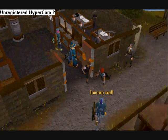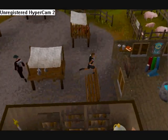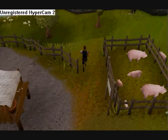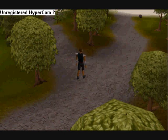To get to Karamja, you must go to Port Sarim. To get to Port Sarim, which probably some of you know, is just down a path near Draynor village and then just up here.